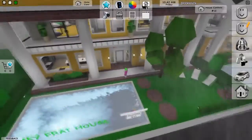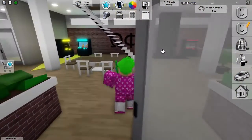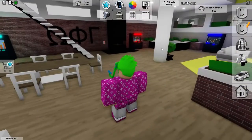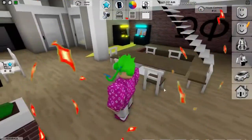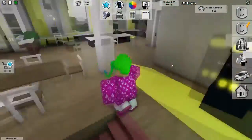Brookhaven Bank: There is a little way inside the mysterious underground base that will take you into the Brookhaven Bank. Follow the way to go there. Spot the dangerous ride external to the bank's vault and it will explode the vault's entryway. Go in there and plunder all the cash.